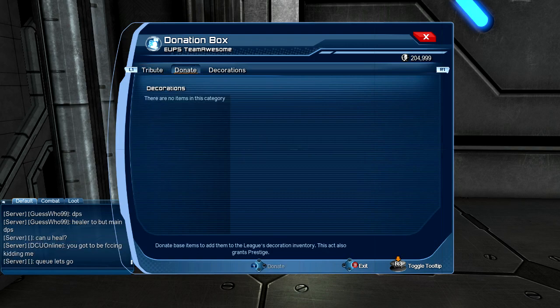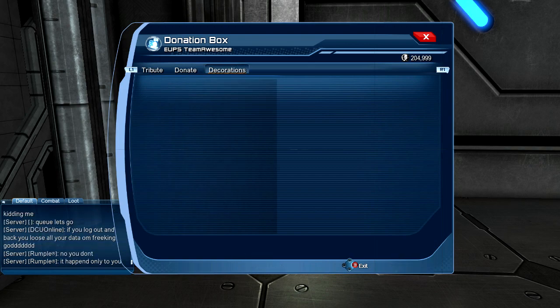For the donation system you can donate base items you've already used and you'll get prestige in return - but I think you only get two for each item. It doesn't matter if it's something expensive and rare like the Medal of Mogul from Operation 3, or just a couple of bones - all of them give you just two prestige if you already used them in your base. This is for the decorations section but there's nothing there at the moment - maybe they'll add more soon.